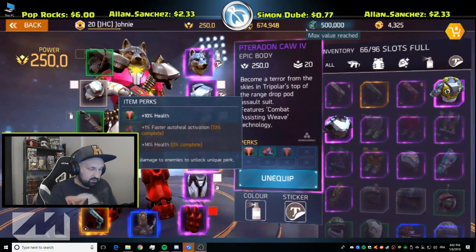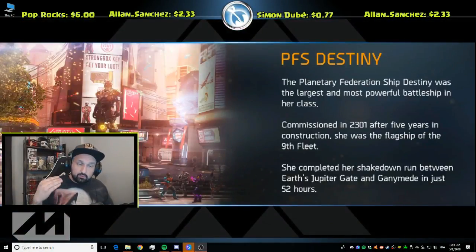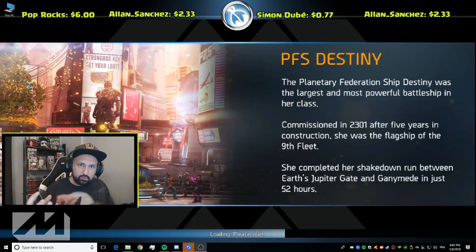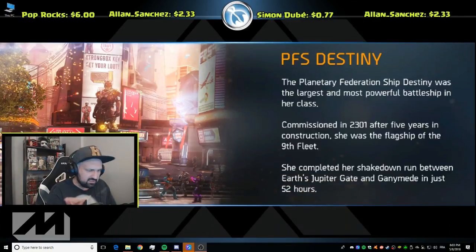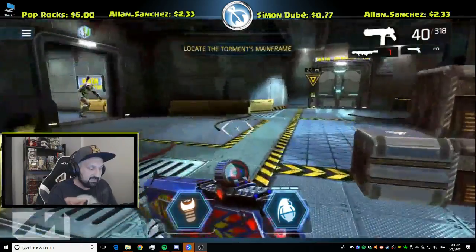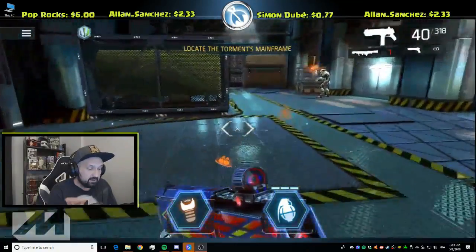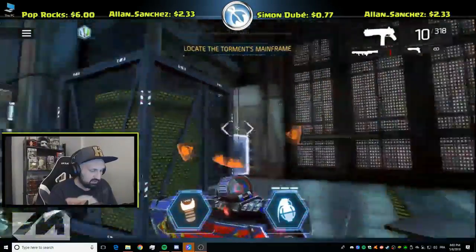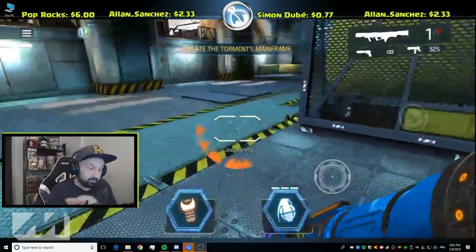I reload and the progression updated — the SMG is now at 24%. My chest piece is at 13% still, so I'll do one more run. I'll reload that Intel mission, do the same thing: go in at the start, kill the big guy, common enemies spawn, group them up, use stunner and rocket launcher. Then exit to the hub and we'll see if my second perk on the chest piece is done.